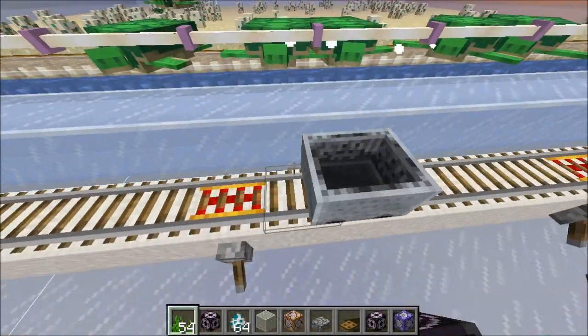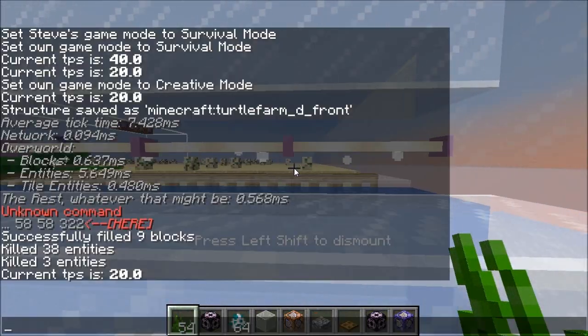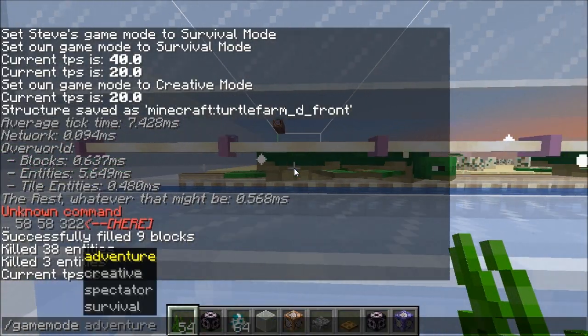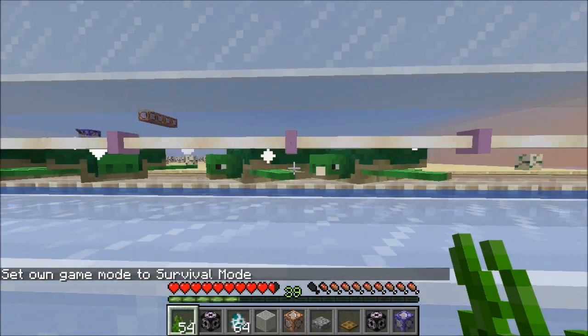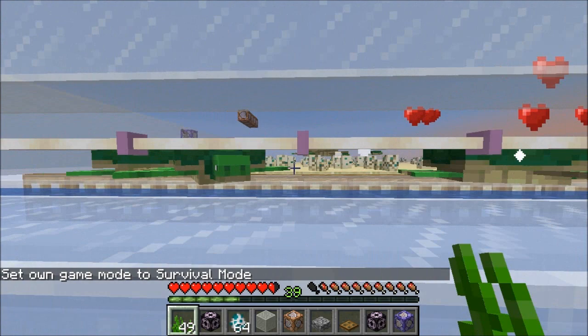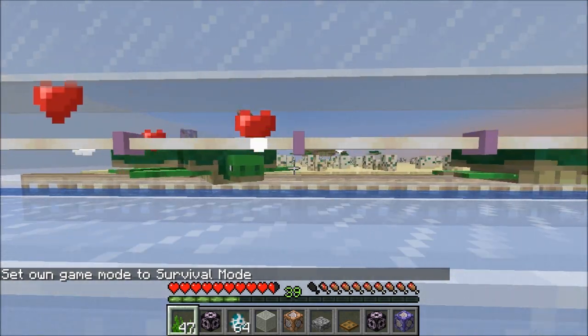The player would just sit here in this minecart, and I can go into survival mode just to show that this works. He just sits here with the seagrass, and yeah, this is like a lot of the other turtle egg farms or scute farms.